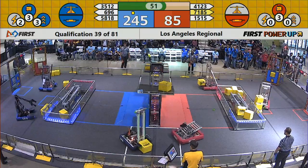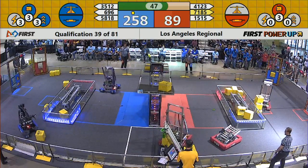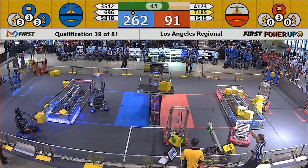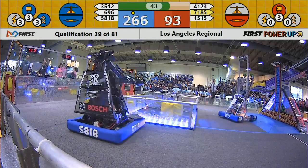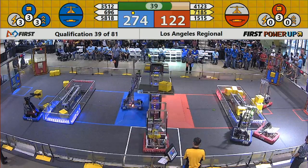Some robot parts on the field — a green ring and some other part too. Robots can't separate parts from themselves, but anything that incidentally falls off is a different story. 696 getting a penalty for interfering with more torque while they're trying to score in possession of a cube.